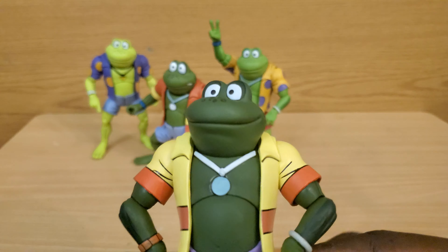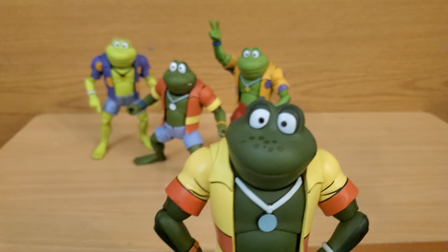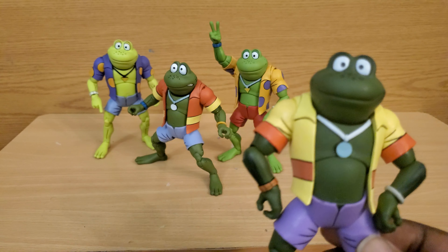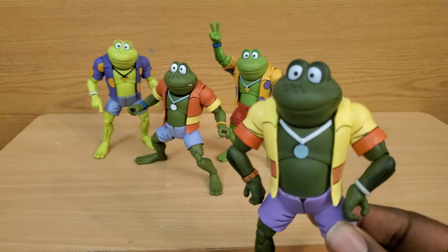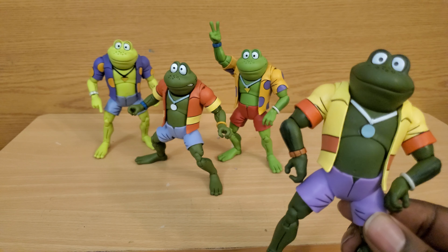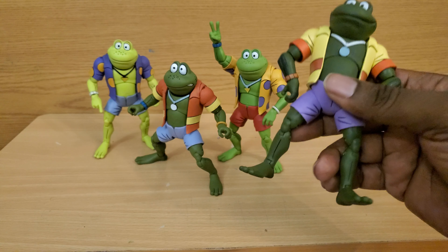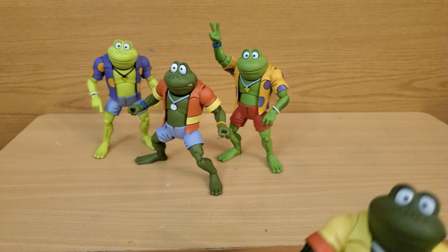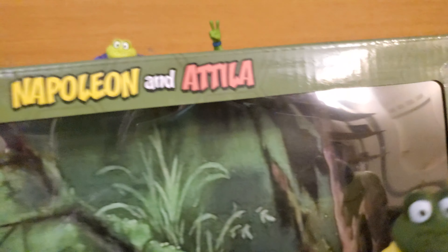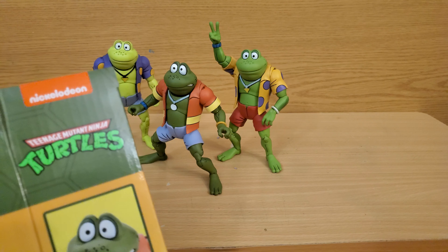I never knew which frog was which with the Playmates ones. Napoleon looked nothing like anyone; Genghis looked closer to these guys, well to the cartoon. I liked that this is cool cartoon-wise, but it's also inaccurate because if you guys remember the last video, these guys are the same size - same height as the turtles - and the turtles are supposed to be taller; he's supposed to be way smaller. Anyway, let me get the names right before I keep calling them Gucci - they're called Napoleon and Attila, like Attila the Hun.